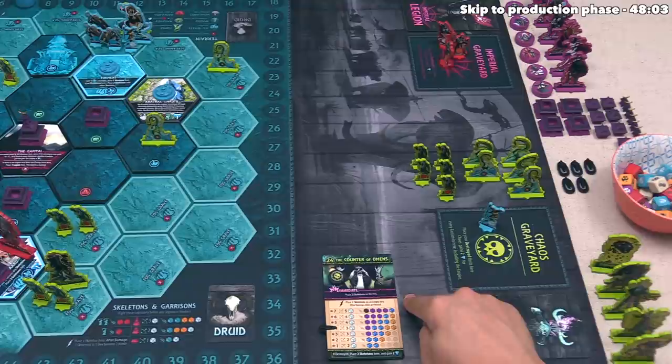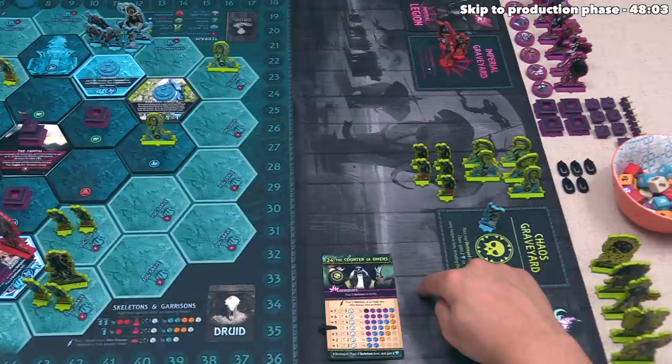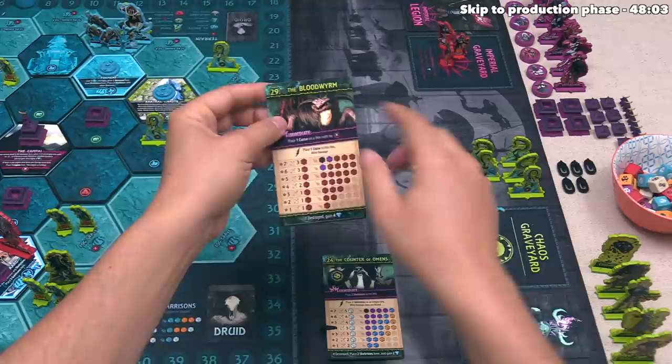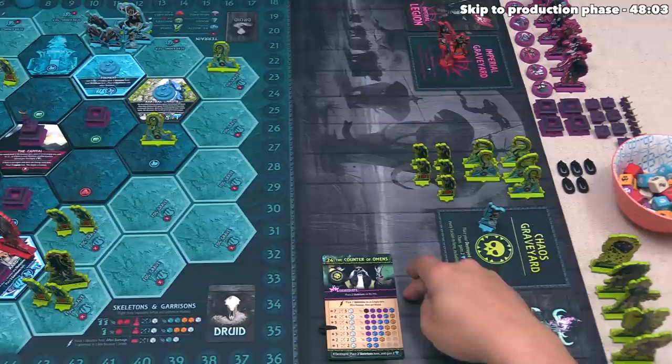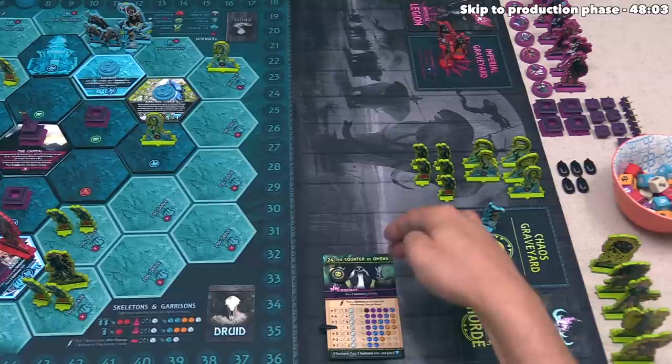The nemesis phase says to activate legions and hordes once for each activation token on them, in initiative order from lowest to highest. There are no legions and just one horde, so only the Counter of Omens activates. The initiative number is in the top left corner — the Bloodworm would have gone at initiative 29 while the Counter of Omens is at 24, so the Counter of Omens would activate first. A horde or legion activates as many times as they have tokens on them.